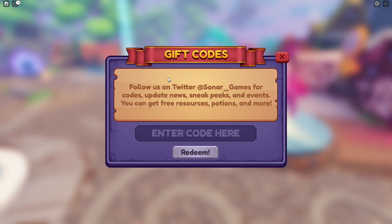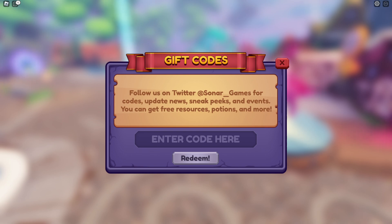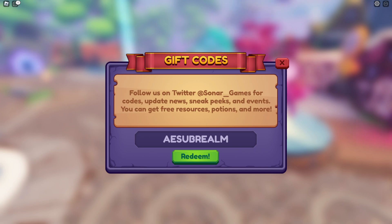Go ahead into your gift codes — you can redeem new working codes in this game and these are actually insane. We got new Crystal Loom dragons and new codes to redeem. The first code is 'ae subreal'.